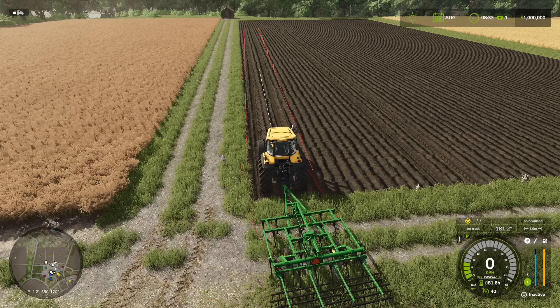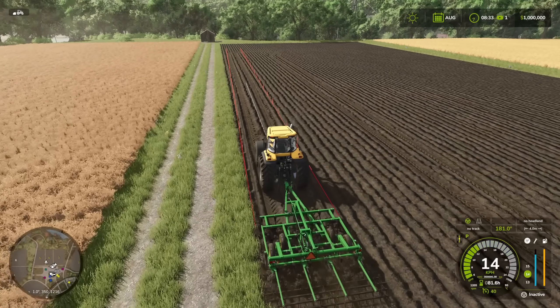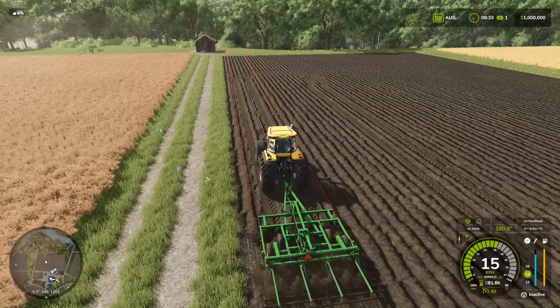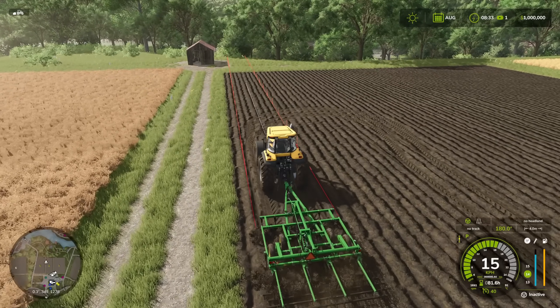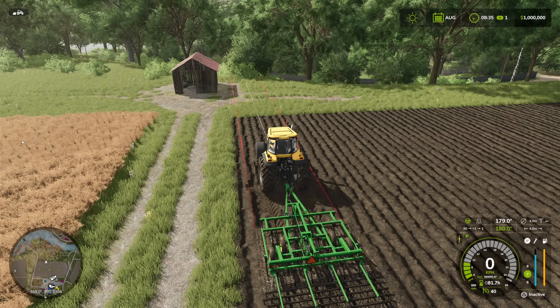Back at the start, pressing Right Control and End sets up the green steering wheel indicator and lines everything up. We lower the cultivator, turn on cruise control, and it runs straight down the field. It snapped to 181 instead of 180 — a small bug from the last position — but 180 seems to be the sweet spot. You can see the four-meter cultivator width is now showing on the track lines.